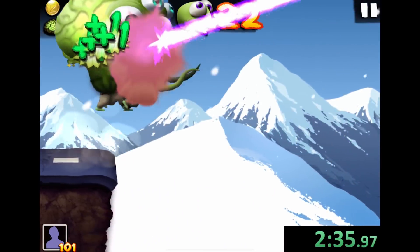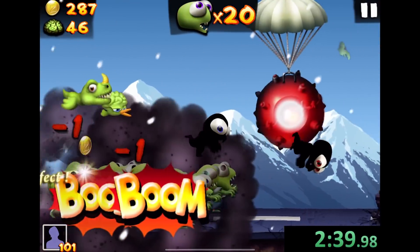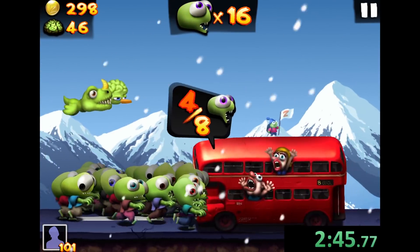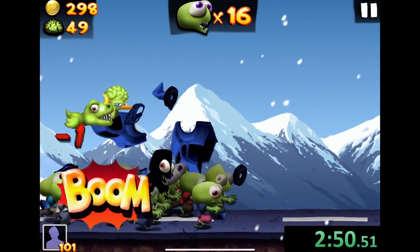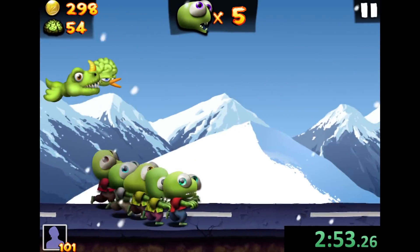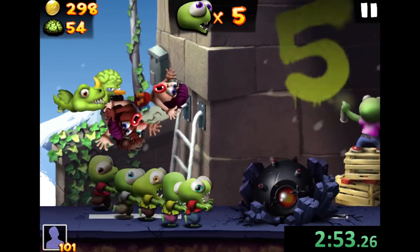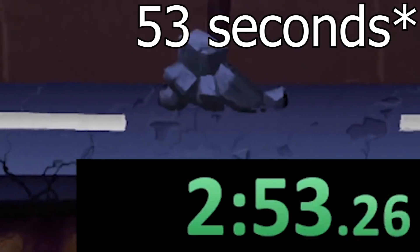It looks like that's going to give us another collection of six. Here's where I'm going to do a pretty interesting strat where I'm going to let all my zombies die — if they will, please let me get lucky. This game does not feel like letting me do that, so I guess we won't do that strat. We're at 49, they're going to die, then I'm going to use this to get five more, and that's going to be time. We got our 50 in two minutes and 54 seconds.